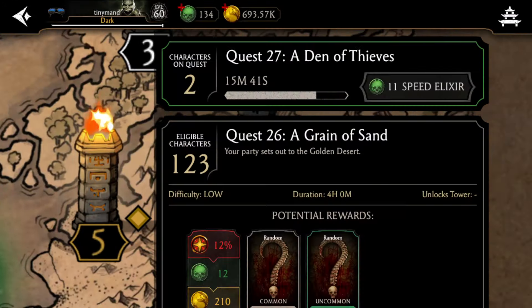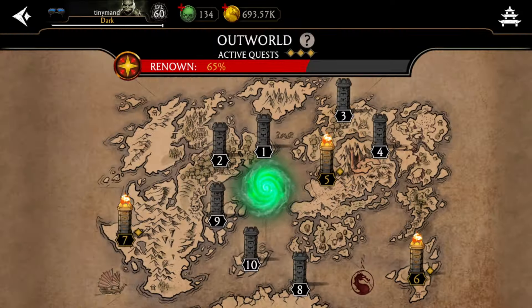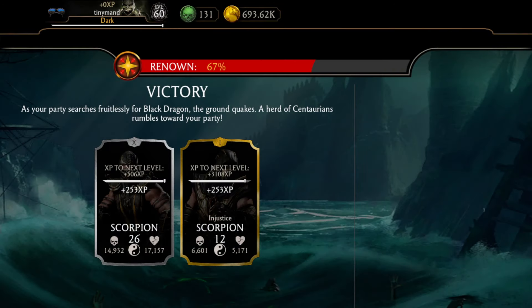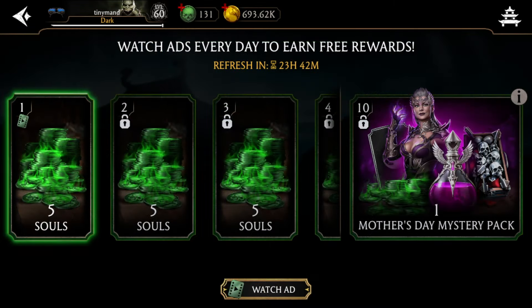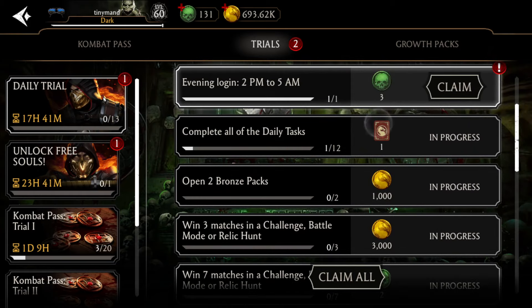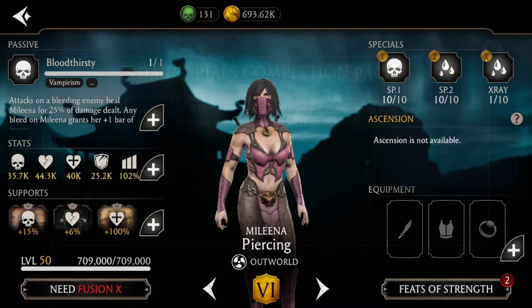The very best source of souls in MK Mobile is the one-hour quests — not the four-hour, eight-hour, or 24-hour quests. Use eight-hour quests only before you go to bed; otherwise, just spam the one-hour quests for maximum daily souls. Every beginner should also complete the 10 free ads twice a day — it's a great source of souls, coins, and characters. Don't forget to complete your daily trial objectives too, another easy source of coins and souls.